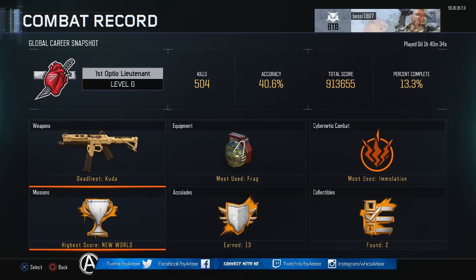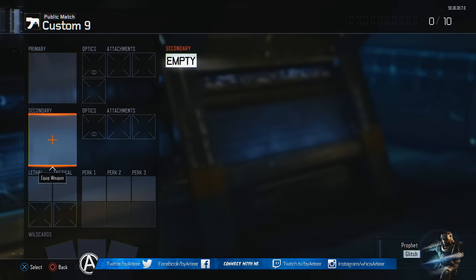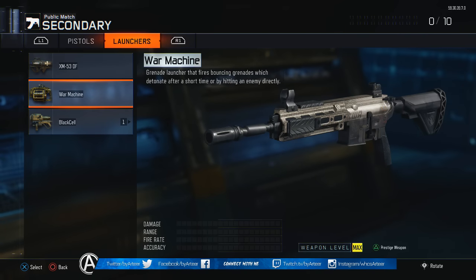Simply open all of those tabs and back out straight away — that's one, two, three, four, five, and six. Now back out all the way, go back to your create a class, go to one of your empty setups, go to secondary, and under launcher you'll see the War Machine, which is actually being shown as the M27.